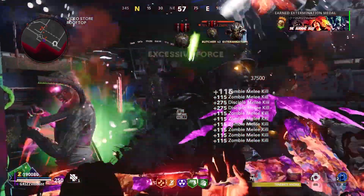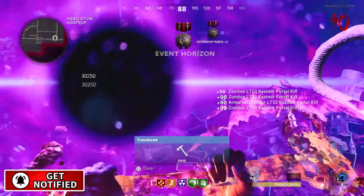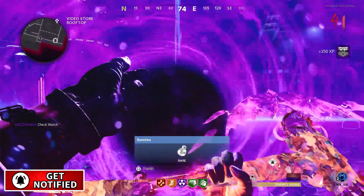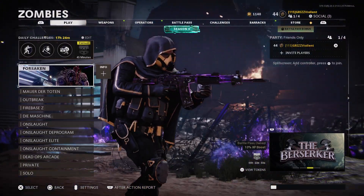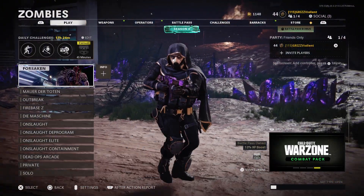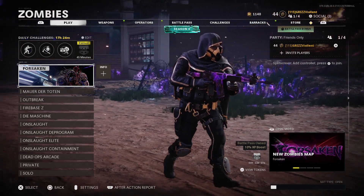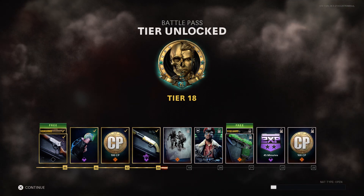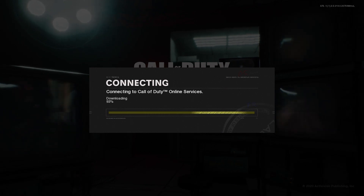Be sure to subscribe for more glitches in this glitch series and activate that bell notification. If you want to level up fast in zombies, comment down below what's your current level in Black Ops Cold War Zombies. I'm currently Prestige 18 level 44 and still grinding, and over in Season 6 Battle Pass I'm currently tier 18 — let me know where you're at.